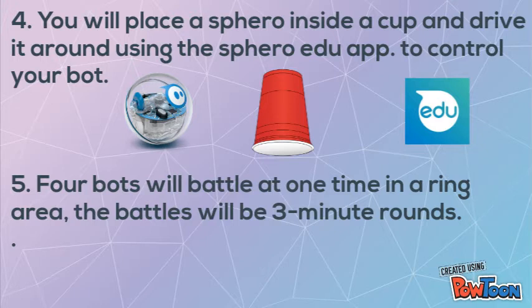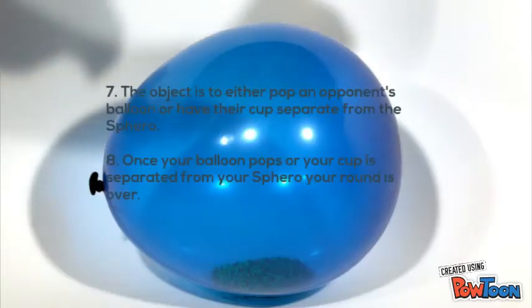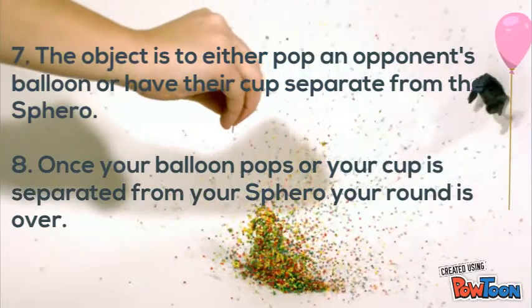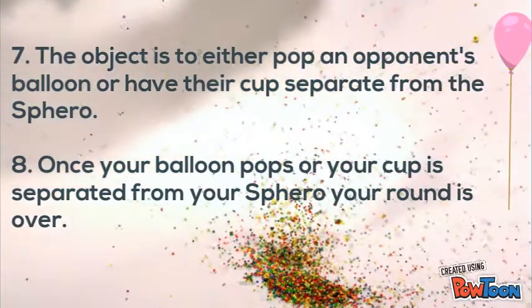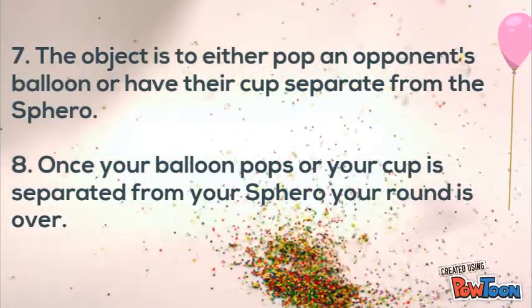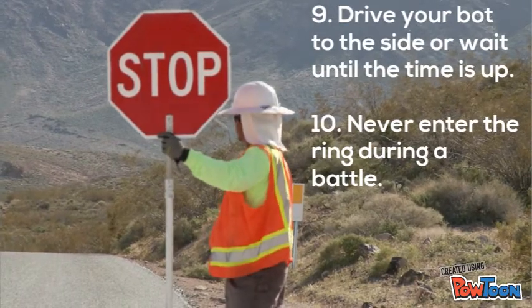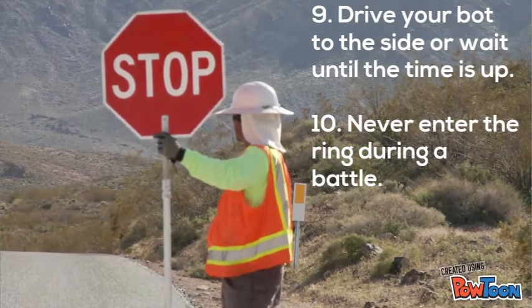Four bots will battle at one time in a ring area. The battles will be three-minute rounds. The object is to either pop an opponent's balloon or have their cup separate from the Spiro. Once your balloon pops or your cup is separated from your Spiro, your round is over. Drive your bot to the side or wait until the time is up. Never enter the ring during a battle.